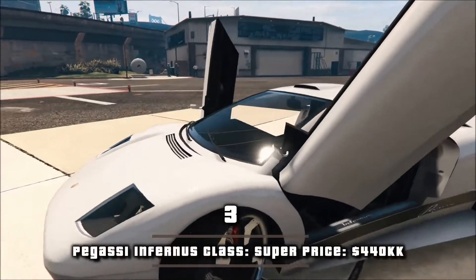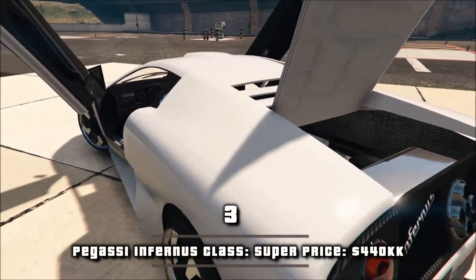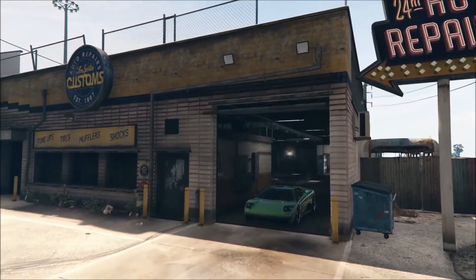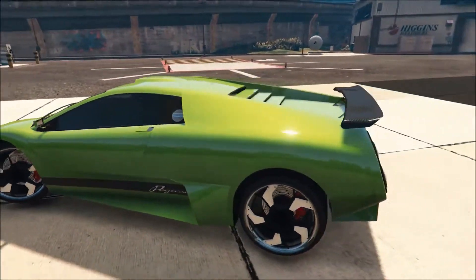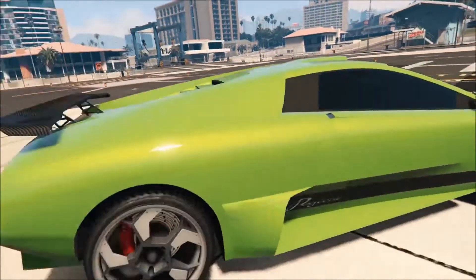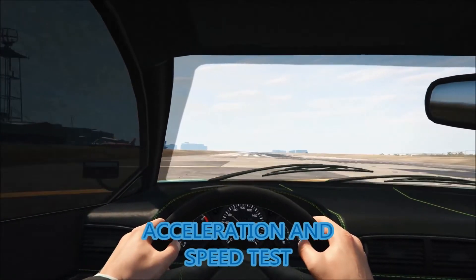Number 3, Pegasi Infernus. Class: super. Price: $440k. The Infernus returns, retaining its renowned performance of high speed and acceleration. It is highly susceptible to deformation from high speed impacts due to its light body construction and rear mounted engine. Windshield ejection is also common, due to the lack of substance in the front of the car.